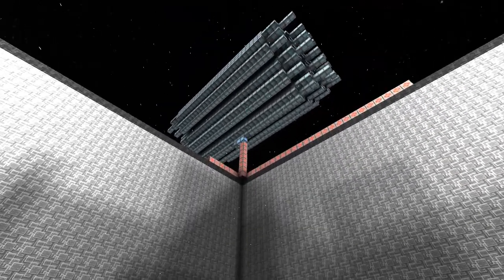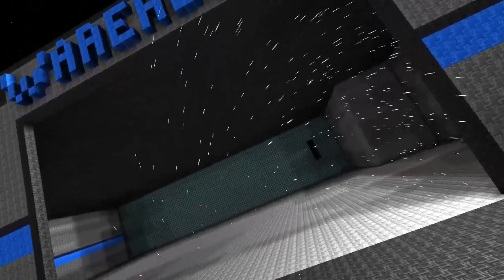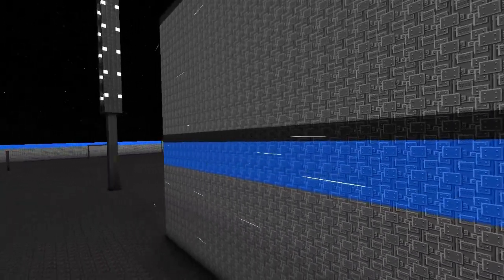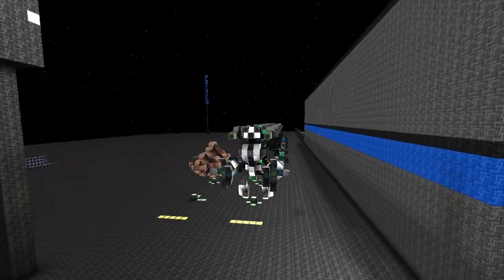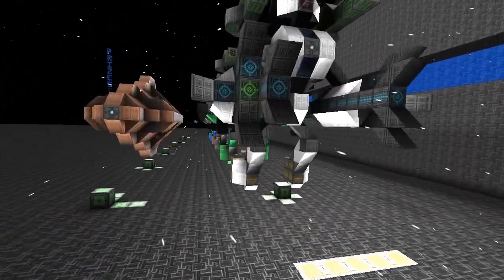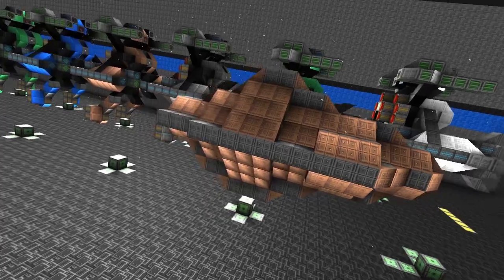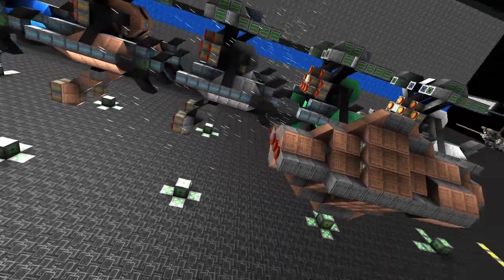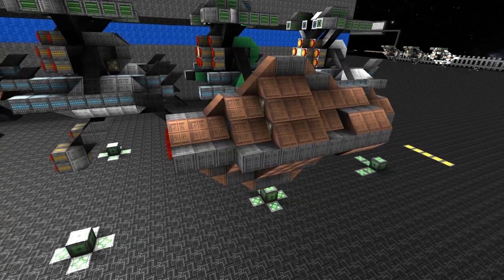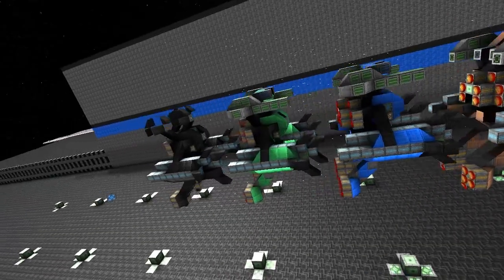Nice turret. Warehouse one is empty. Now that's a cool robot — it's the same one just a slightly different colour. There's a nice little spaceship there as well. I like what he's done with the angles on that.